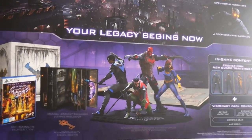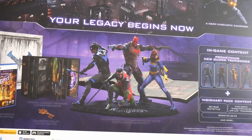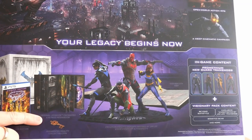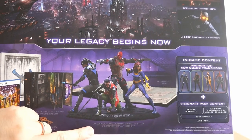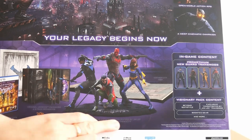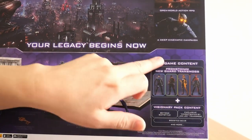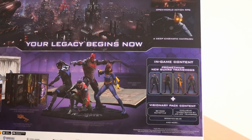And there are all the contents. You get the game, an augmented reality collectible pin, the original LED book packaging and 16-page media book, the exclusive Knights diorama inspired by Jim Lee and certificate of authenticity, a Gotham City map, and the in-game content: the Prometheum New Guard transmogs, visionary pack content.